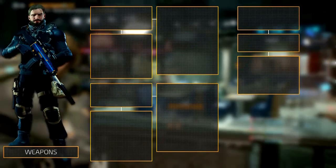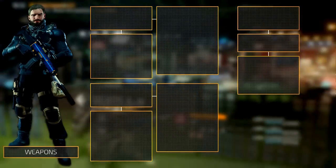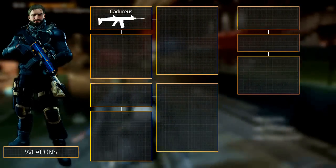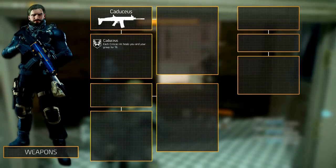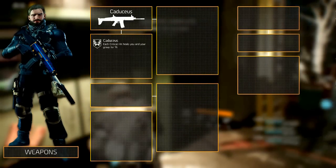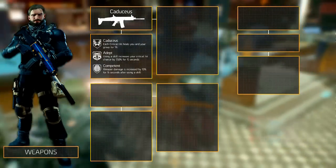The weapons, exotic weapons in particular, have been reworked as well. The exotic weapons, previously known as the named weapons, now have 2 random and 1 unique weapon talent instead of 3 fixed weapon talents. The selected primary weapon is the caduceus, since its unique weapon talent synergizes very well with this build. Its weapon talent, caduceus, heals you and your squad mates for 1% of your skill power for every critical hit, and it can only heal each player every fifth of a second. The 2 random weapon talents we recommend are Adapt and Competent, which synergize well with caduceus.